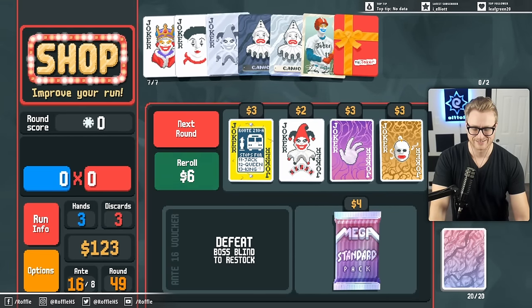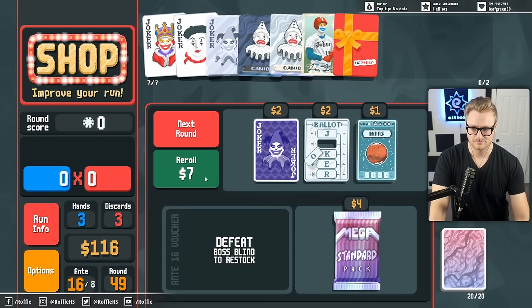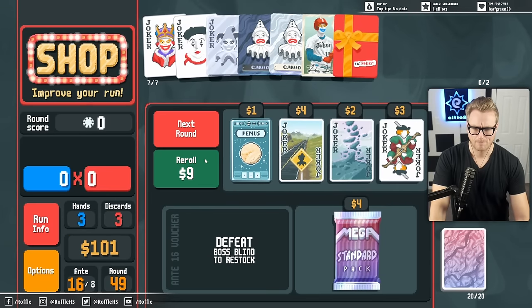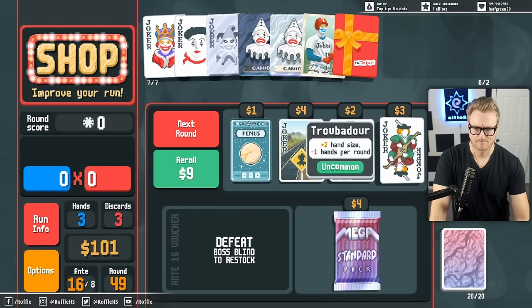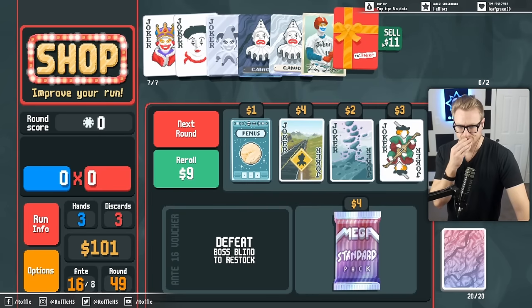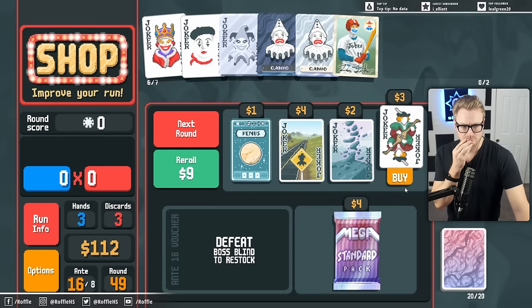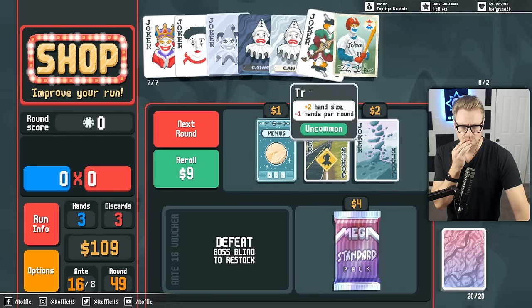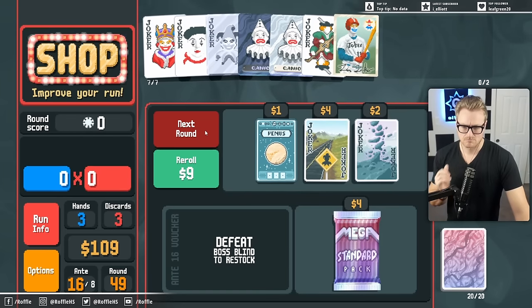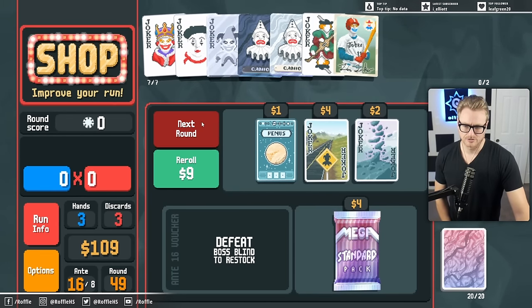Midas Mask is back. That could help me throw the run. Plus two hand size. We're just selling out of the baseball card next.